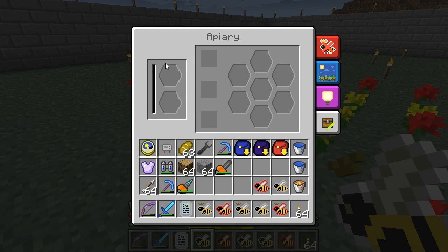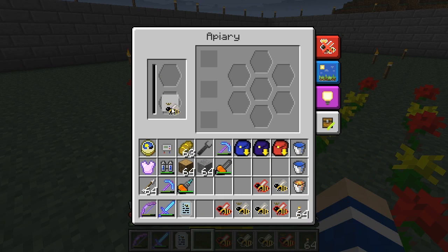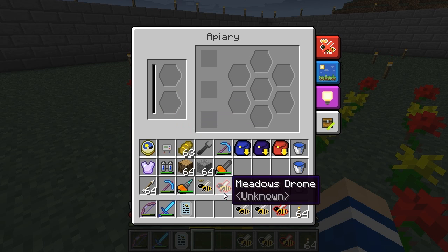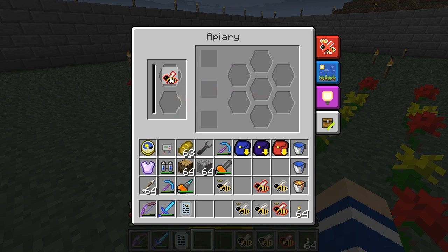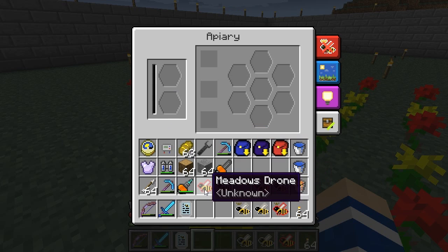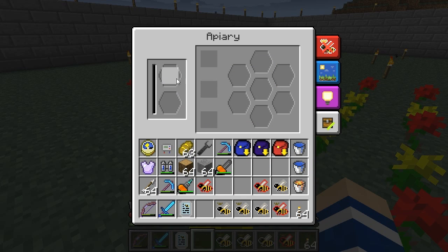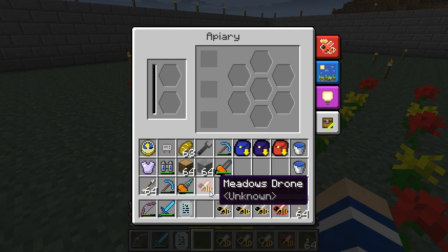These slots here are for the input bees. The bottom slot is for drones — I can't put a princess in there, but I can put a drone. The top slot is for the princess but not for a drone. Any other slot is inaccessible. It is impossible to put anything into the apiary unless it is a princess or drone and there is room for it. So I can't right-click this princess into the apiary because the slot is occupied.